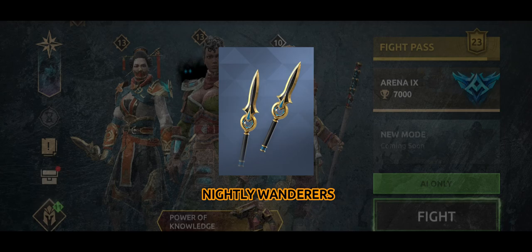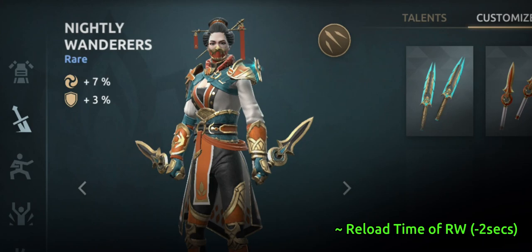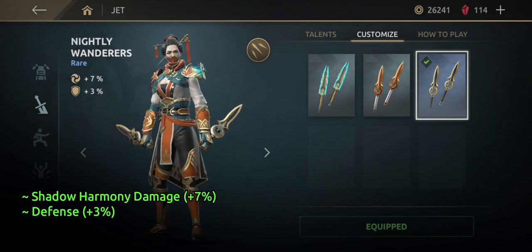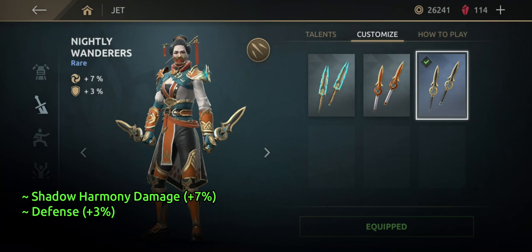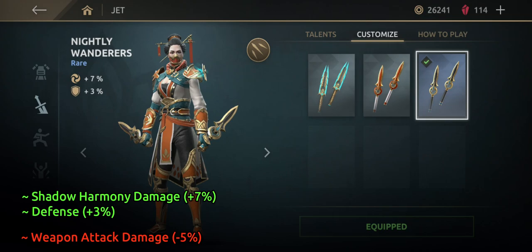Today's video topic: we have Jet's weapon, her 90 Wanderers rare weapon. Not a very special weapon — I would say it's one of the worst weapons in the game. The unique ability just decreases the reload time of provenance weapon, but it actually increases shadow harmony damage by 7% and increases her defense by 3%. The downside is her default weapon has a boost of 5% physical damage which the rare weapon doesn't have, so if you equip the rare weapon you sacrifice that 5% physical damage to get the 7% shadow harmony attack boost and 3% defense boost.